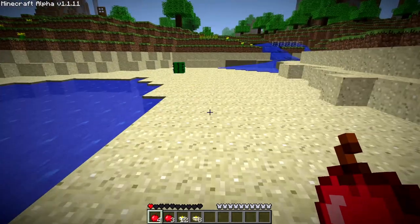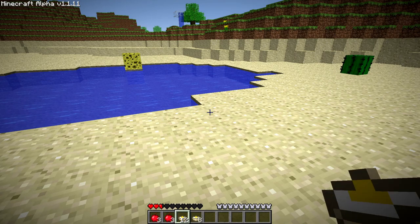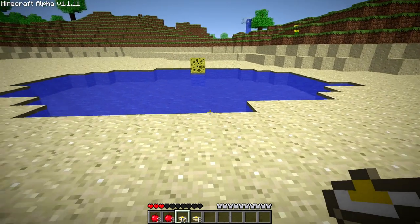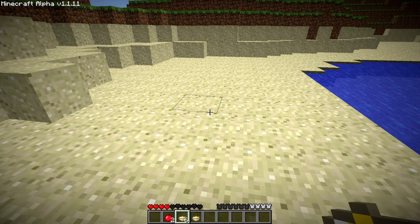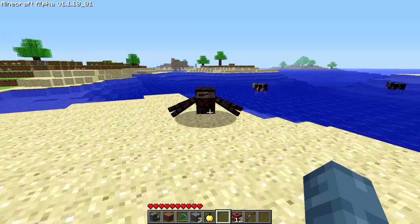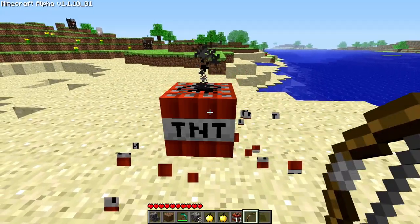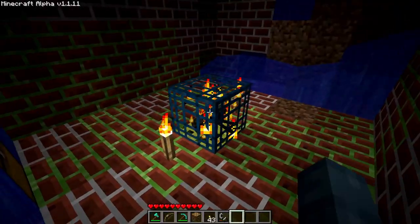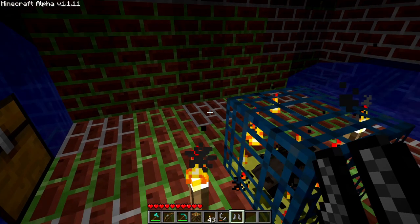Apples now stack to 4. Eggs stack to 12. Apples heal 1.5 hearts each. Eggs heal 0.5 hearts each. A stack of apples will heal 6 hearts and a full stack of eggs will also heal 6 hearts. Mobs will now look the player in the eye instead of staring at their feet or gazing aimlessly into the sky. Arrows no longer defuse TNT. Fixed an issue where chainmail boots would not spawn in underwater or floating dungeons.